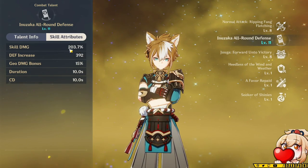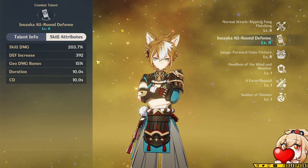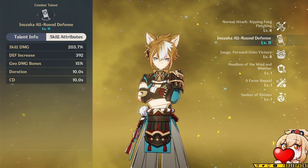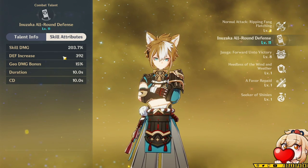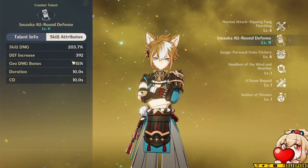If we look at his skill scalings right now, his skill damage is 203% at level 11, which is actually very, very low. So we're not going to try to focus on his skill damage that much. It gives a 392 defense increase at level 11, and this increase will go up based on the talent level you have. It will be worth leveling up his skill just because you'll be able to get the defense increase up, but you probably won't need to crown it.